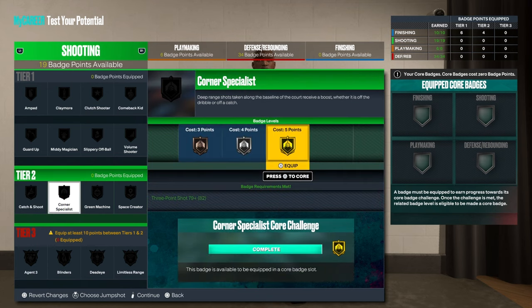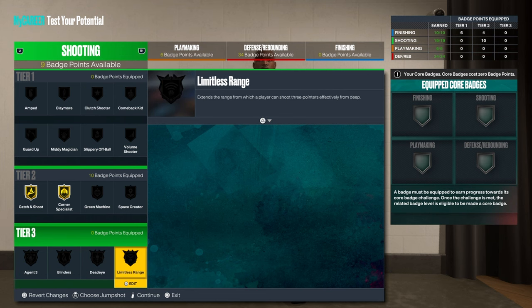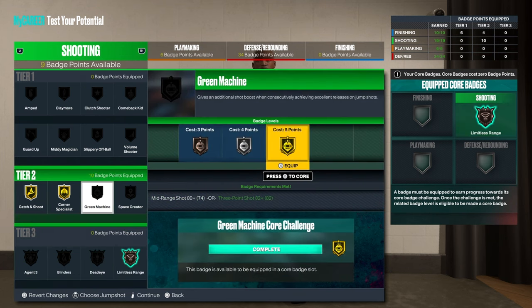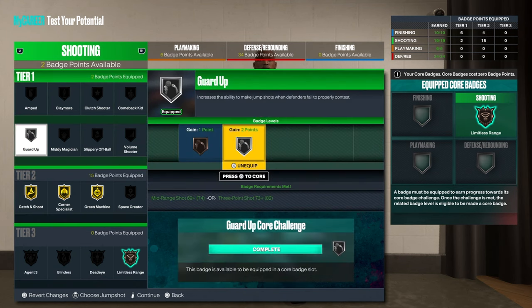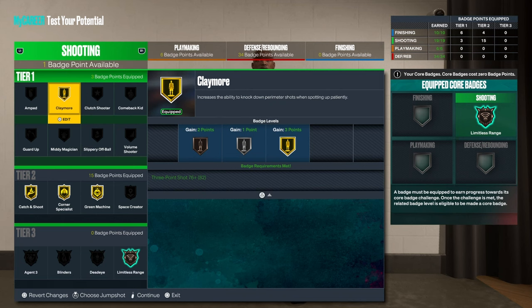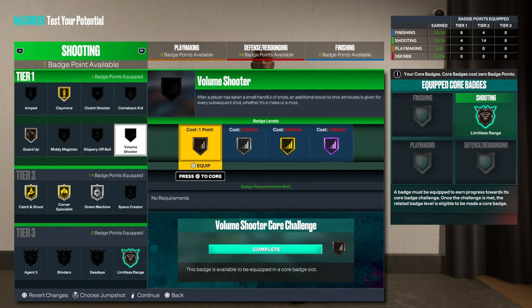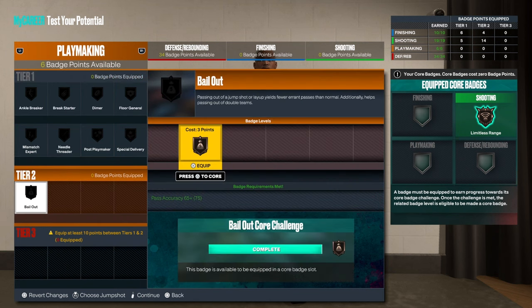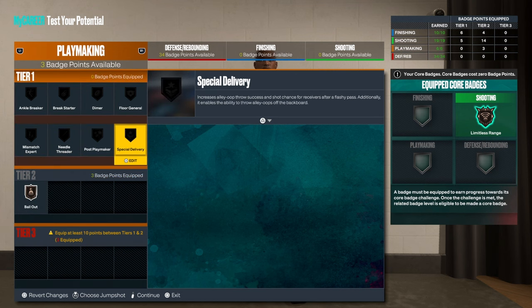Shooting badges: might be Corner Specialist, definitely going to be Catch and Shoot. If you're a hash sitter, you can core badge that. Get Green Machine, get Guard Up - or actually, Claymore, because if you're standing there, and then probably Guard Up, unless you want to use Volume Shooter. You could do that. Also getting Limitless just in case something happens - things happen sometimes. You can do Floor General to get your teammates a better shot.